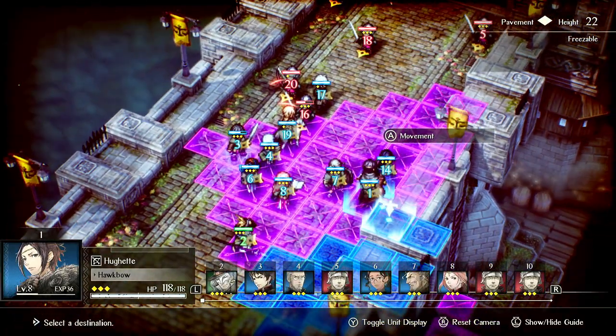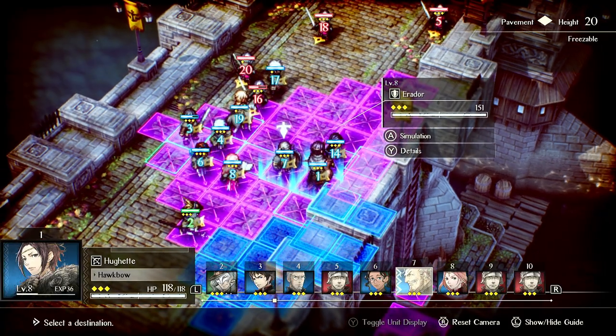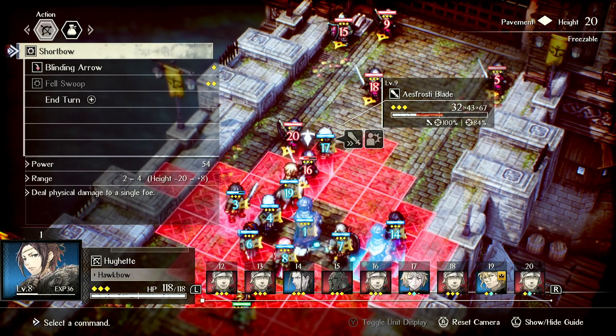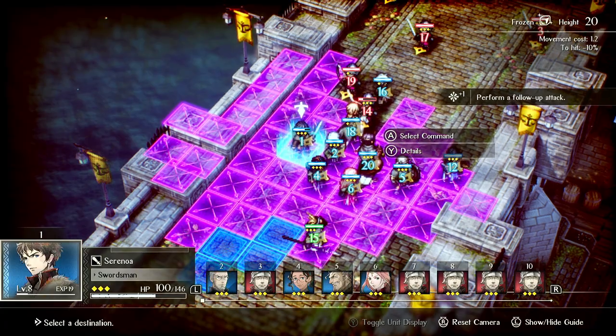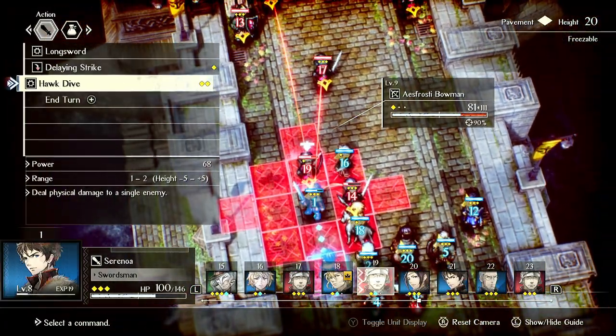Maybe we just stay here, or go here. Let's do this — we'll blind, go for kill, shoot him. All right, Dawn Spear — literally nothing. He has nothing for us.